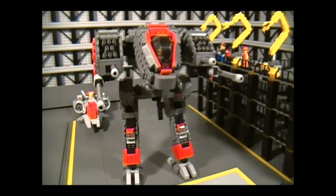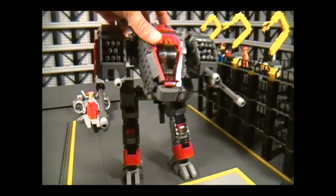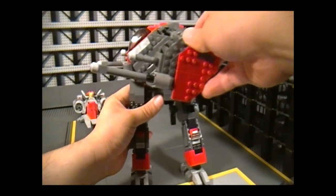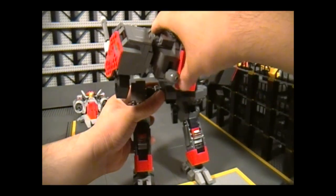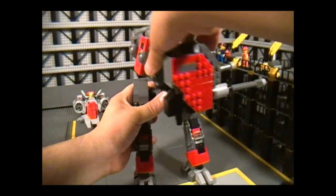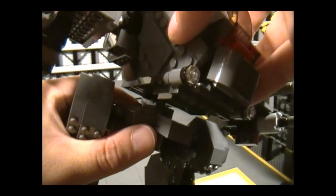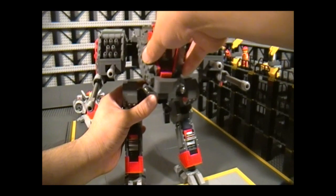All that's left to show is the remaining moveability. The torso can move up and down and rotate a full 360 degrees — and it'll still stand. It's pretty sturdy at 90 degrees, looking backwards, and back again. The whole upper body is held by a ball-and-socket joint, and because of the weight you don't really have to worry about it being loose.